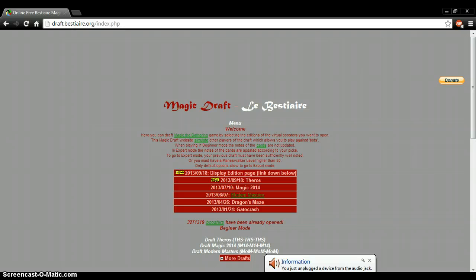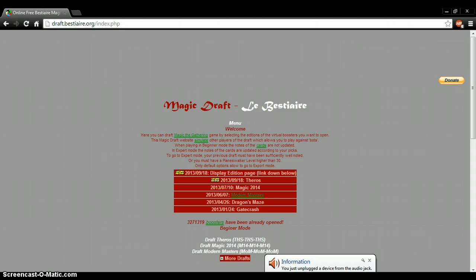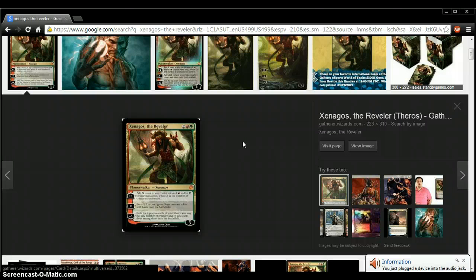He's a 2/2. The next is Bident of Thassa, my bad. I'm not going to really put my inputs on these — you can put your own. The mythic was Ashen Rider, and it's too slow for this format, really. My favorite is the Revealer — it's my first planeswalker, and I'm happy about it.